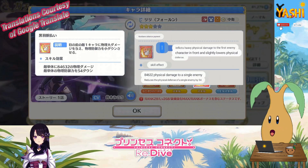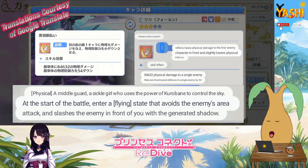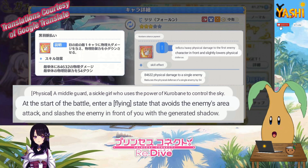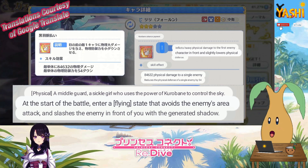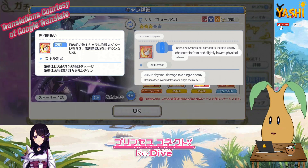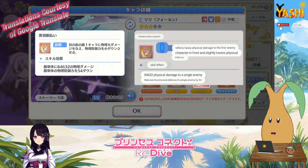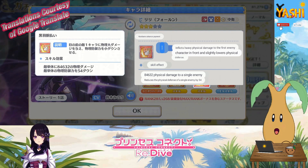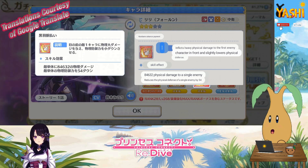Skill 2 is Kurubain Advanced Payment. It says she uses the power of Kurubain to control the sky. With my not-so-good Japanese translation, I think Kurubain means dark wings or black wings. Anyway, this skill inflicts massive physical damage to the first enemy in front and slightly lowers physical defense. There is a very small physical defense debuff there, which is useful to have — she wouldn't be the best physical defense debuffer in the game, but it's definitely better to have than not.